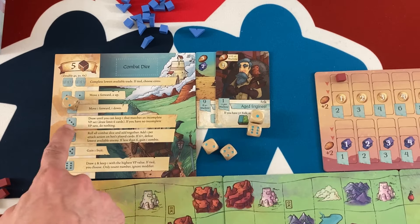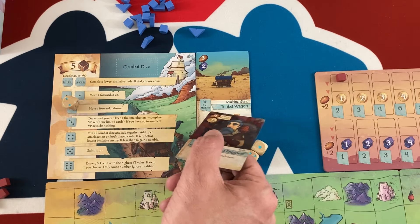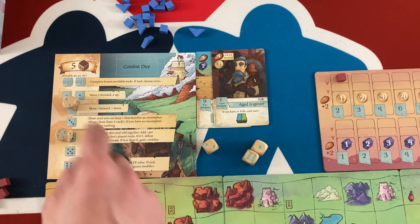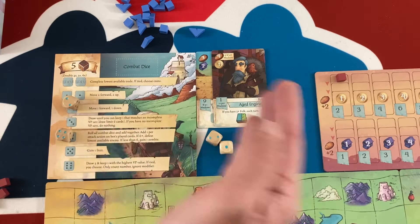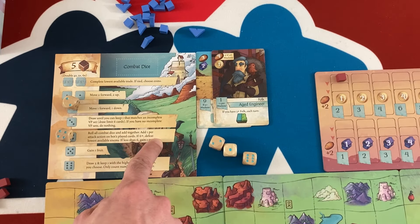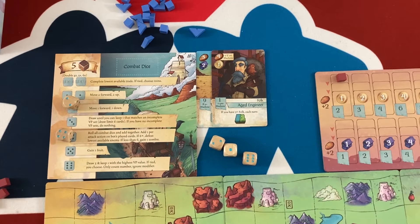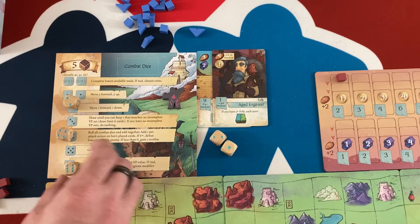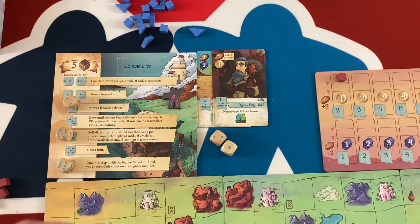The bot got a two to move, then looks for a three to draw cards for their victory point goals. Right now they want four-plus machines for nine victory points, so they dig through up to six cards for the first machine they can find. Step four says: roll all combat dice and add them together, plus one per attack action on played cards. If six-plus, defeat the lowest available enemy; if less than six, gain a zombie. Since they have no combat dice this time, they get a zombie — minus one victory point. Next time they'll have two combat dice, so odds should be much better. Then they draw five and keep the one with the highest victory point value.